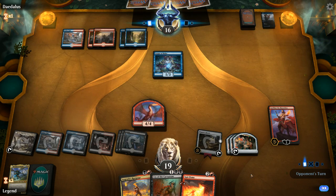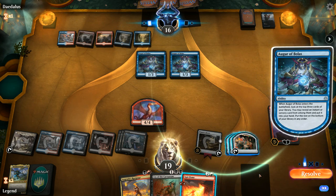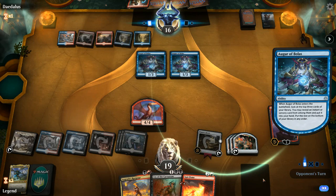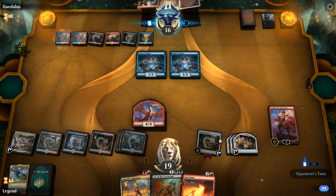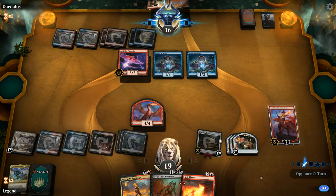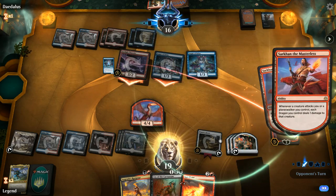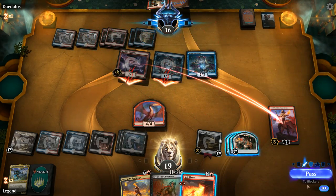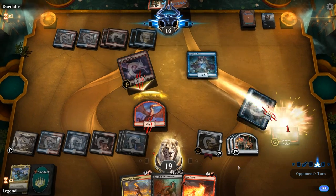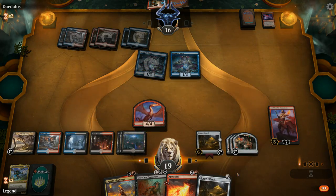Our opponent misclicked — we would have had Cry of the Carnarium for double Arclight Phoenix and would have taken seven damage down to thirteen. Our opponent would have cast Lightning Strike putting us to ten, plus Chart a Course. But they didn't get to do any of that, so the game might be a little less interesting. Let's play Sarkhan, make a dragon, put a counter on the Hoard, and get back Spit Flame. If they had gotten back Phoenix we would have had to play Cry so the game would have been different.